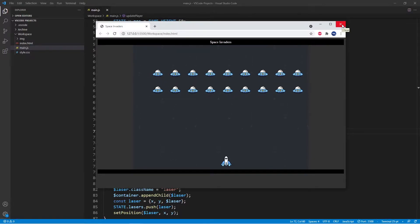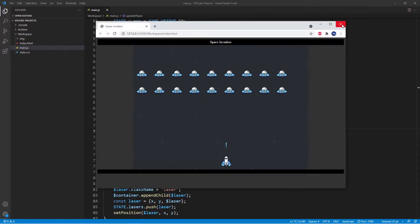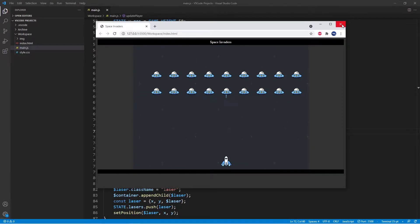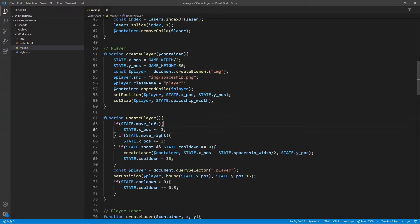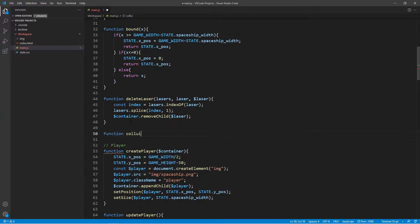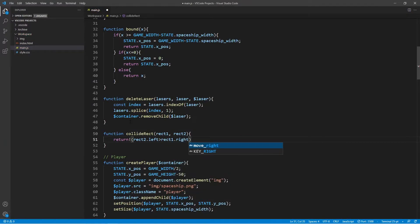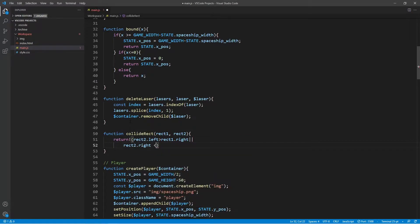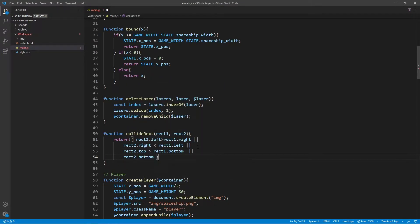The next thing we are going to do is implement the collision. So every time a bullet that we shoot hits an enemy, we want the enemy to die. So let's add a new function called collide_rect which takes two rectangles as arguments and checks if they intersect. The return value of this function is going to be false whenever the two rectangles do not collide, and if there is a collision, the return value turns to true.